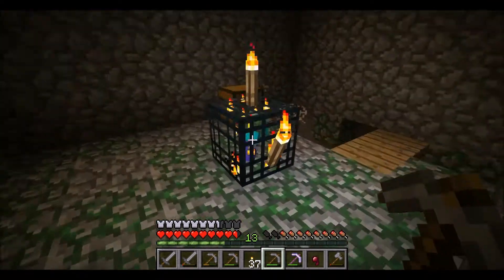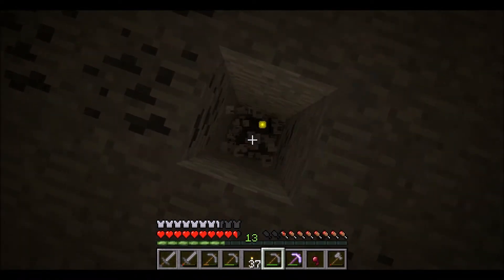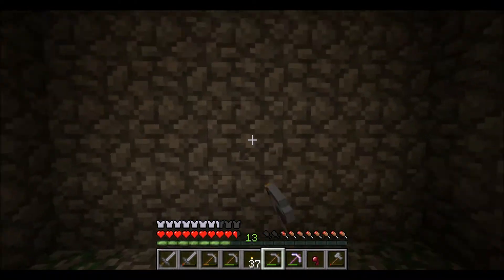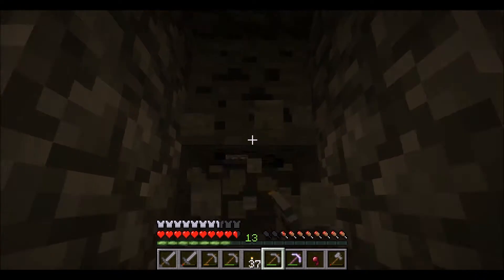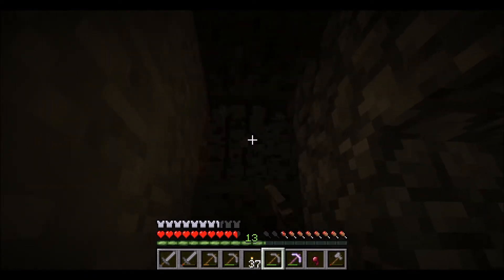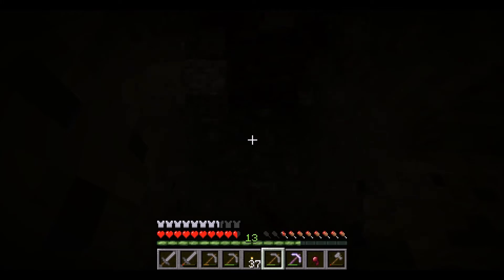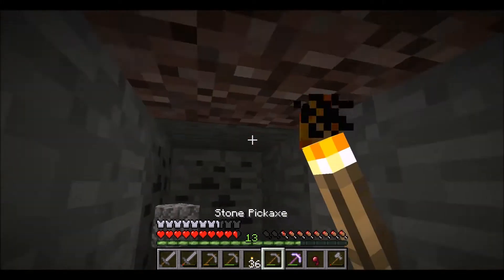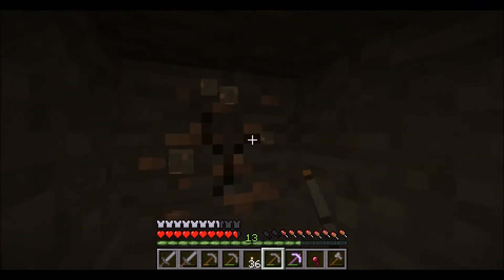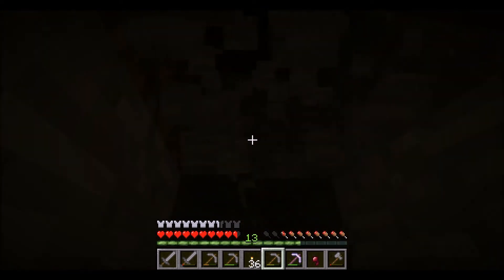Yeah, we're back in Minecraft and we have a dungeon, which is really cool because we can use it to build an XP farm. It is a zombie one, so it's not necessarily worth making into an XP farm because you don't really have much use for things that zombies drop, even though sometimes they can spawn with armor on. It's still not worth it. So what we're going to do is make a staircase going up from the monster spawner and get back to the surface.